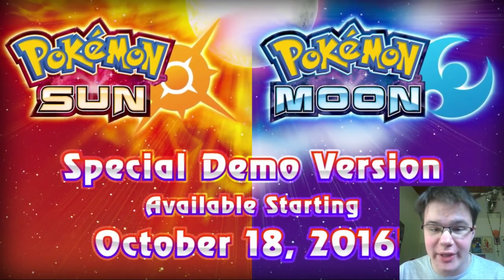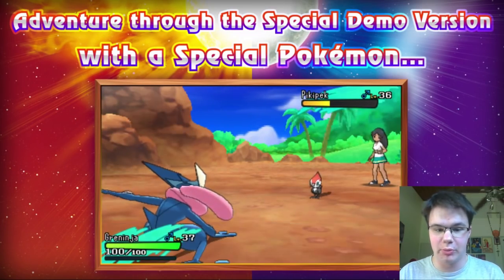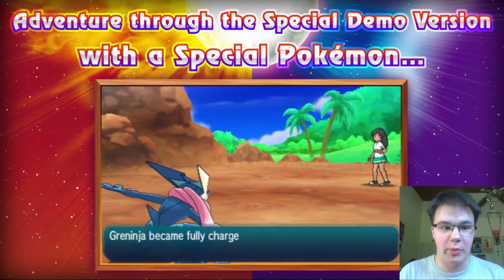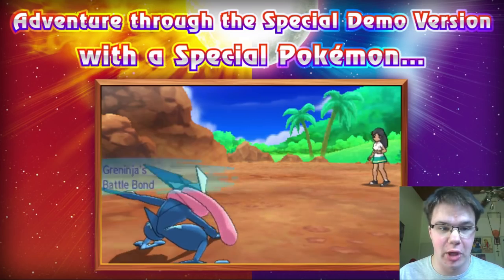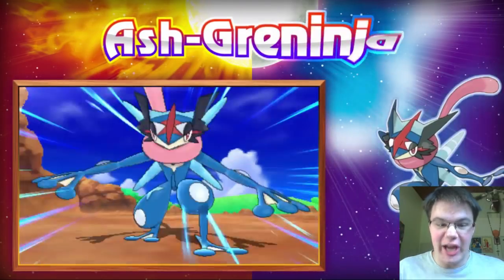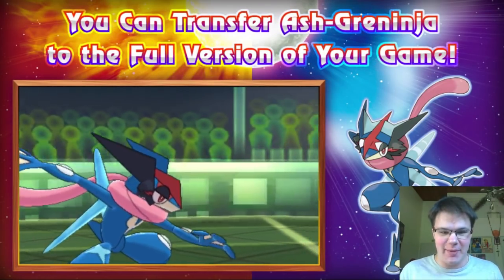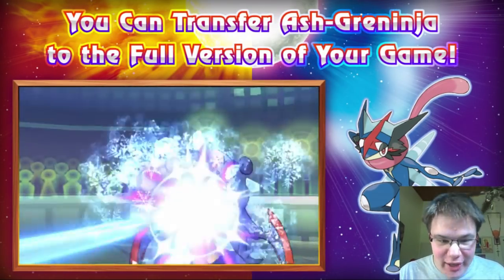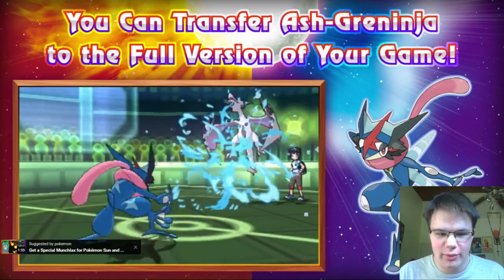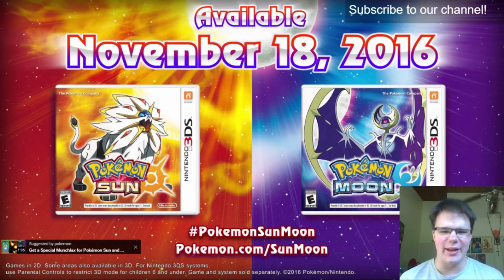Special demo version, October 18th? That's two weeks from today! Demo version with a special Pokemon. Greninja — no. No, you're joking. You're joking me, right, Nintendo? We're actually doing it — Battle Bond. We're really going there! We're crossing the threshold! Ash-Greninja! Yes! That was my favorite part of the XYZ anime! Transfer to full version! Ice Beam! Yes!